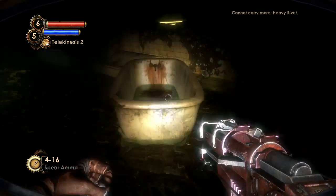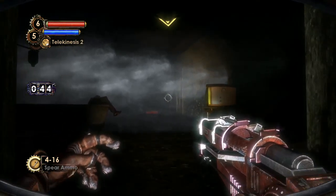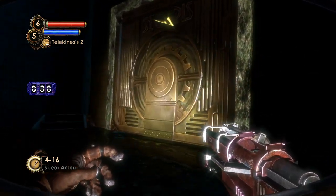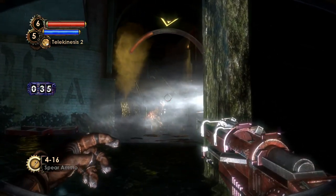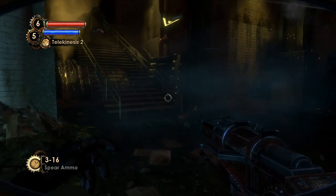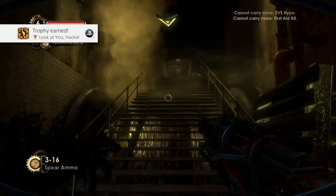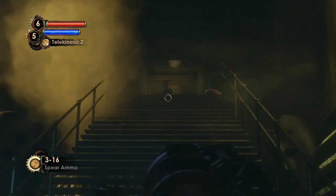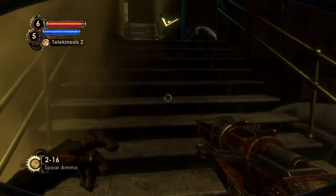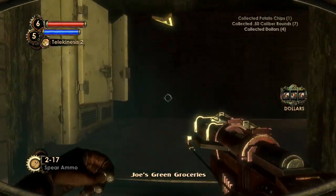I can't pick up any more heavy rivets and something triggered the camera — probably someone who entered the building's hidden compartment. The security bots are firing at the other things. Look at you, hacker — another trophy for that. He got dead, so that's this little area in the Green Groceries. We'll want to keep the shotgun handy because it's a bit more versatile than the spear gun. I hear more splicers — they keep respawning.